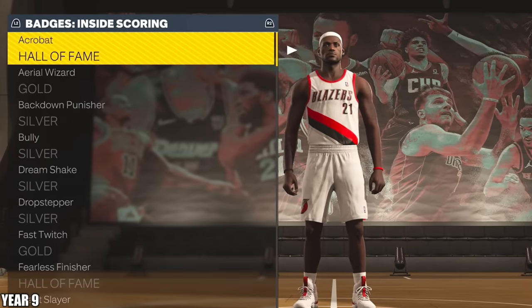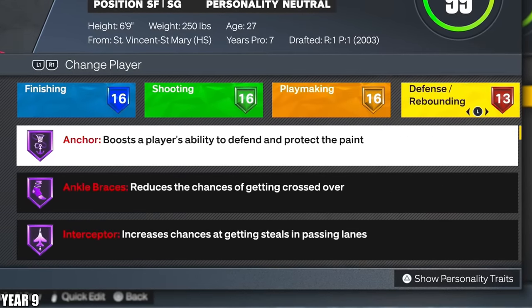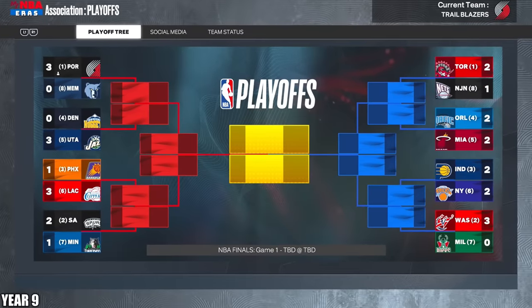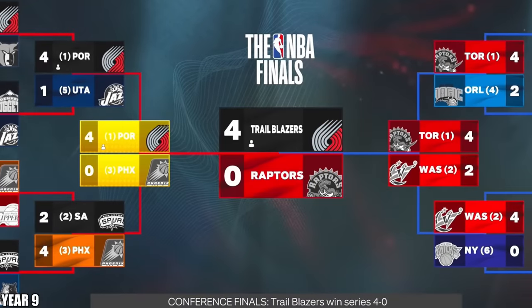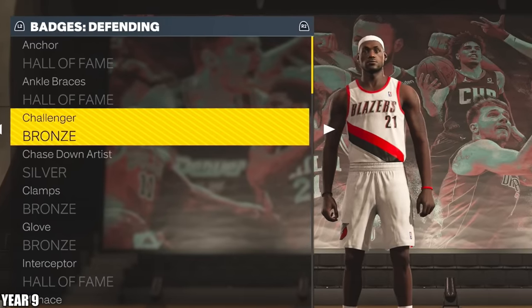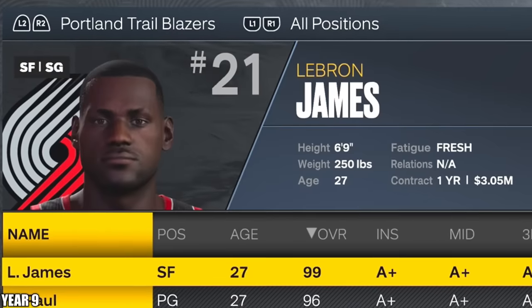I'm going to use those 70 points on badge upgrades. After using all 70 badge points, I now have every single badge in the game except some of the defensive badges — we got to get those. I'm just going to simulate the playoffs — there's no point even watching this. We just cruise control to a championship, losing only one playoff game. I'm going to convert those wheel spins to getting the rest of my upgrades because that makes sense. So we now officially have a 100 overall LeBron James. Hope you guys enjoyed the video.